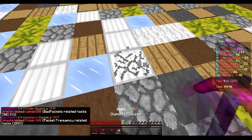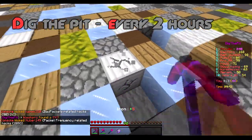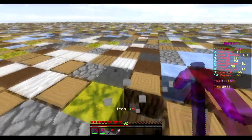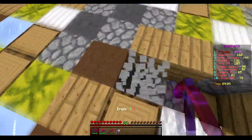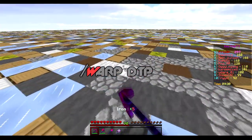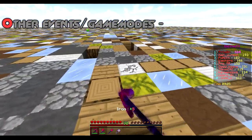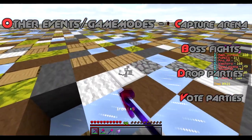Our prison server offers several kinds of events, such as Dig the Pit, which is automatically hosted every two hours. The goal is to mine as many blocks as possible, with each block having a different amount of points. The top 10 miners get rewarded. When prompted to join the event in chat, type in slash warp DTP. It also offers several other events such as Capture the Arena, boss fights, drop parties, and vote parties.